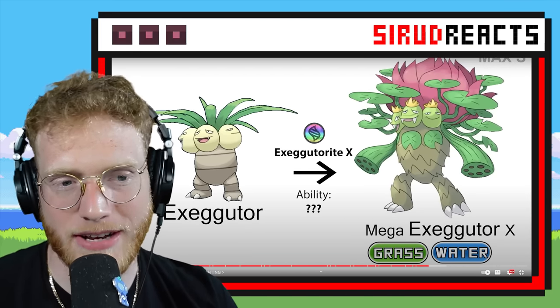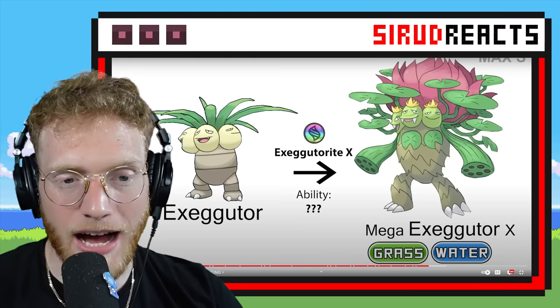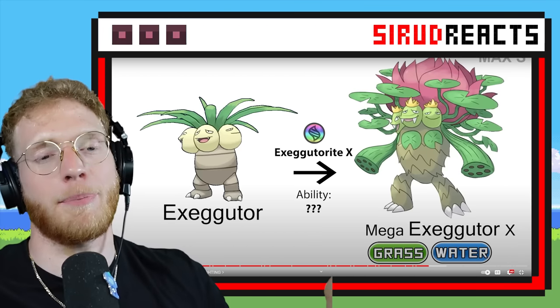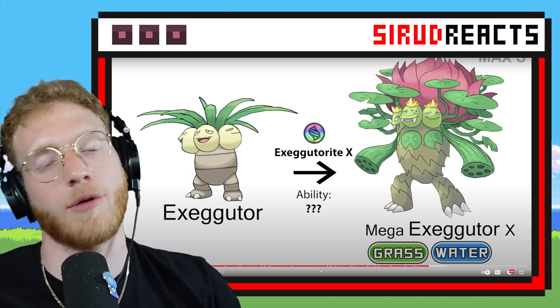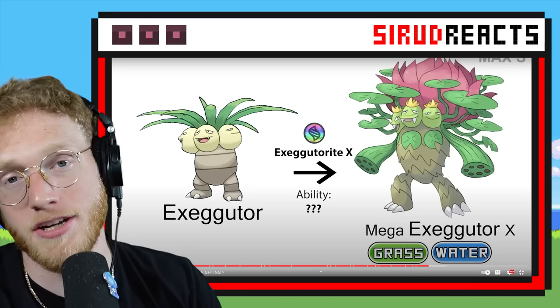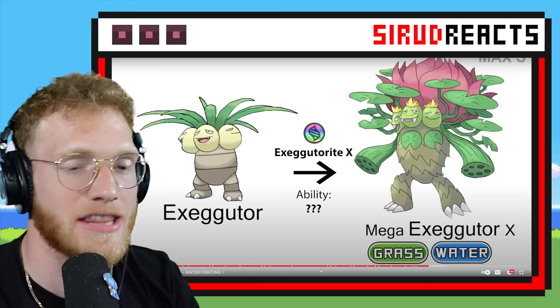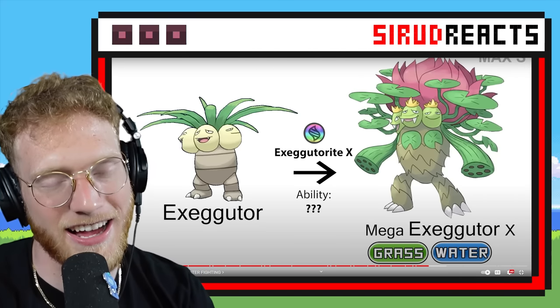His body looks like Ludicolo — it even has all of the lily pads too. Very Ludicolo-y, but I love it because I actually love Ludicolo. It used to be my favorite Pokémon for a very long time. And Exeggutor was in my top five Pokémon of all time as well. This looks like a combination of both of them if they fused together — I like that a lot.